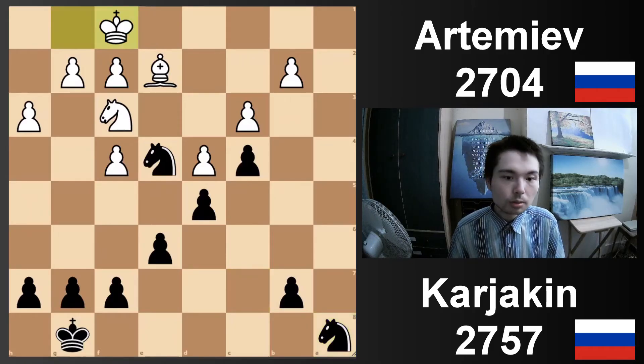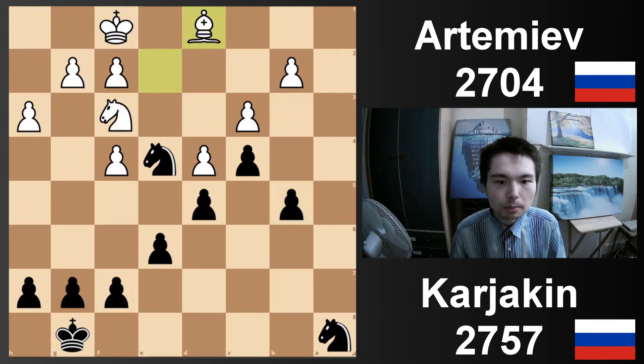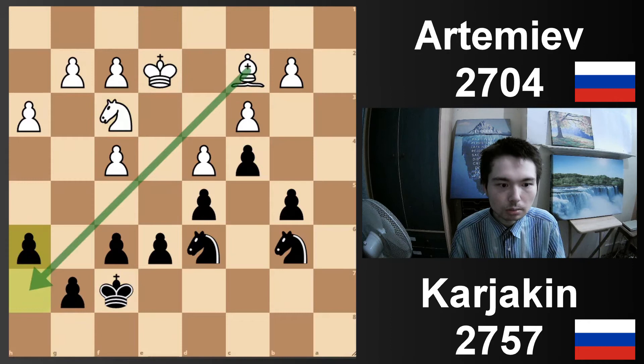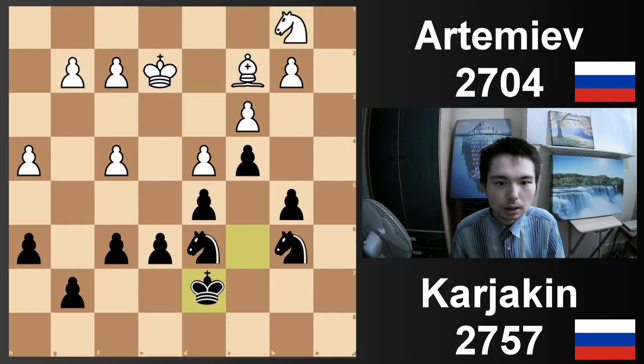Let's see what happens. Kf1, b5. All these pawns on light squares really do restrict the bishop on e2. Bd1, Nb6, Ne1, f6, Bc2, Kf7, Ke2, knight back, Nf3, h6 — getting the pawn off the light square — h4, Ke7, Nd2, Kd7, Nb1, Kc6. Black needs to get his king working, and then he can try to find a way to crash through.